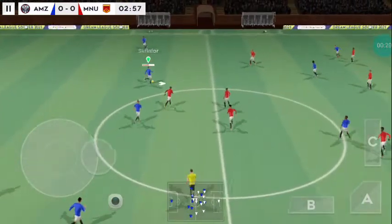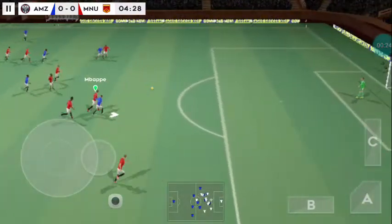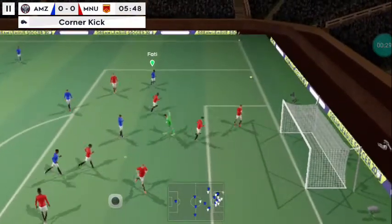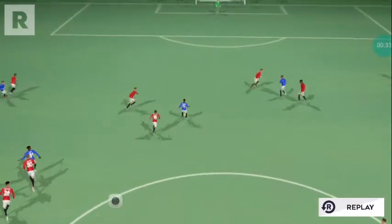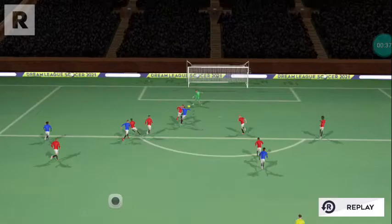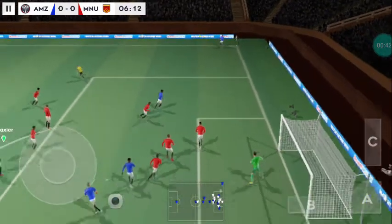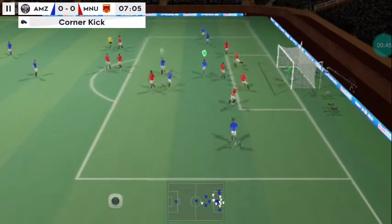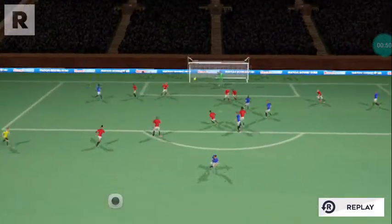Good ball finds his teammate. Their passing has been so accurate. They're appealing but he's onside — corner kick. Now let's take another look at that. He's hitting it long, off his head. Incredible reactions from the goalkeeper there to keep the shot out.